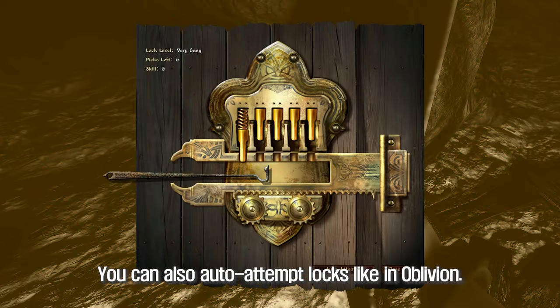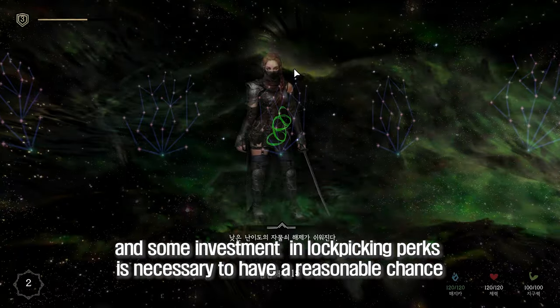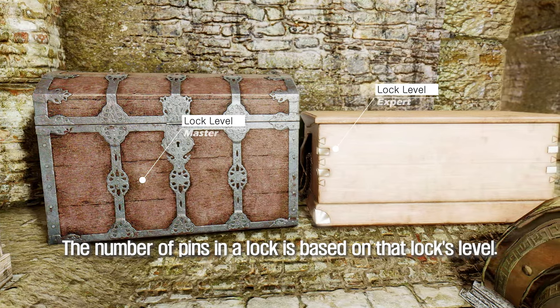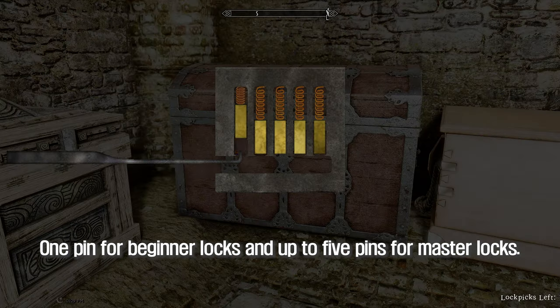You can also auto-attempt locks like in Oblivion. The chance of success is generally pretty far behind your chances of manually picking the lock, and some investment in lockpicking perks is necessary to have a reasonable chance. The number of pins in a lock is based on that lock's level — one pin for beginner locks and up to five pins for master locks.